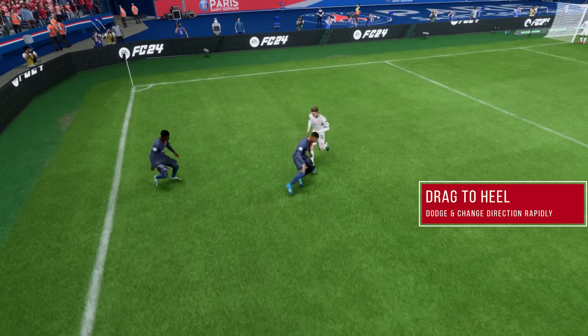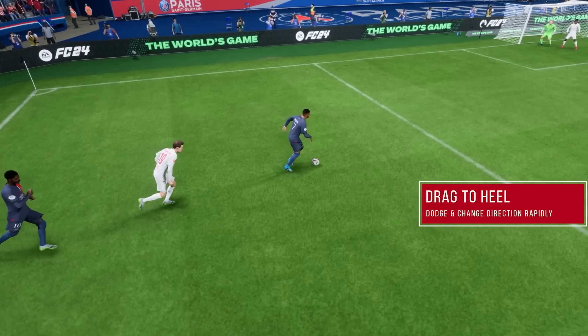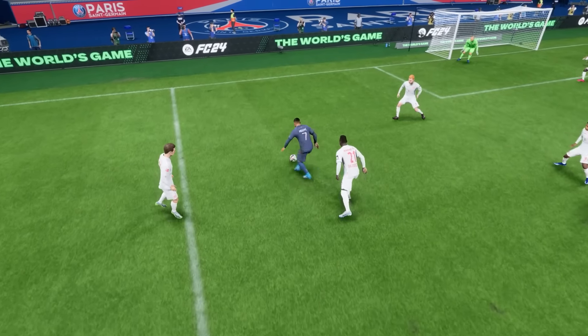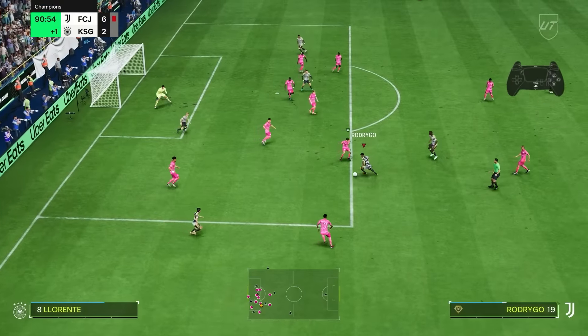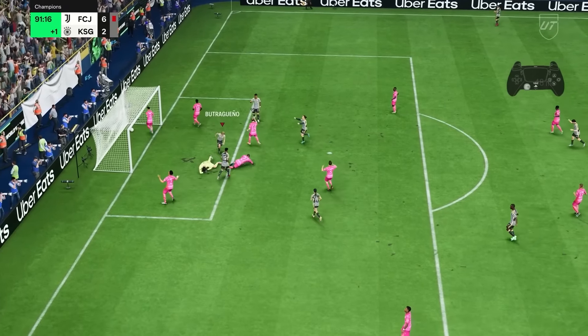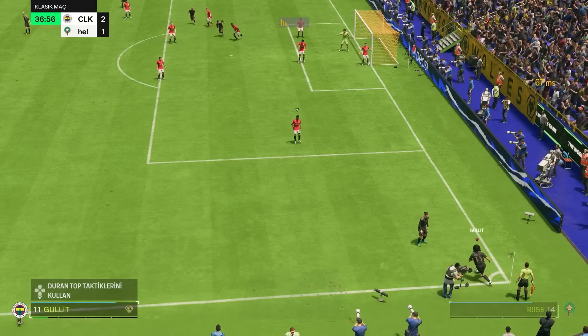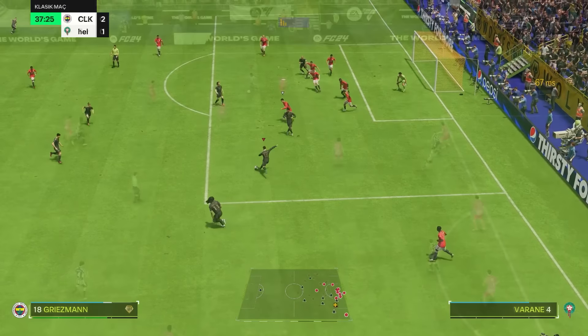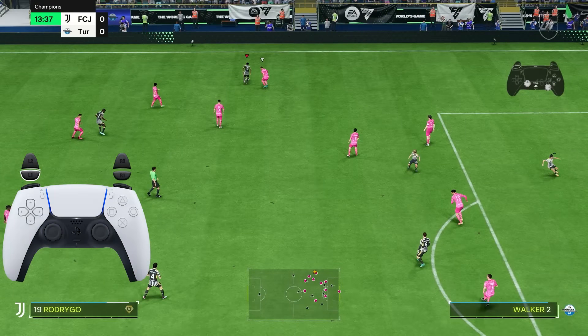Last but definitely not the least, one of my favorite moves this year — the drag the heel, which is another 4 star skill move. In previous years I found it really hard to work with and kind of useless, but this year it is very powerful since it allows you to make a very sharp turn, and if the defender over commits beforehand, you have a very decent chance of getting past them. To execute this move, hold L1 or LB and push the right analog stick first towards your player's back and then either towards his left or right.